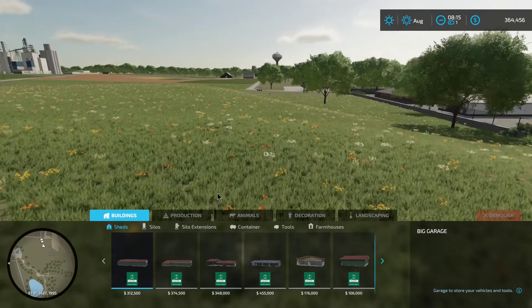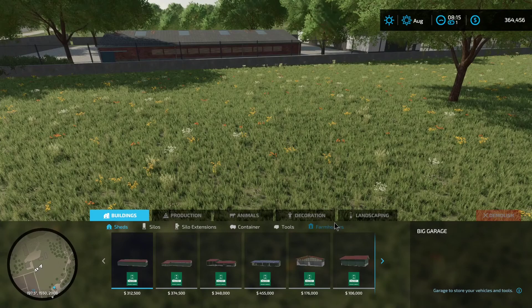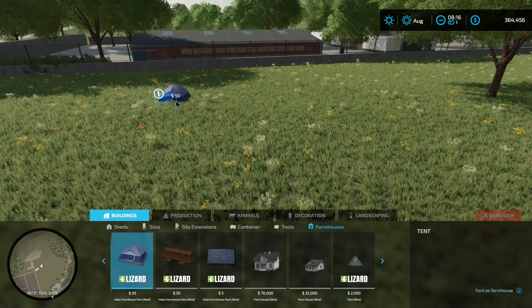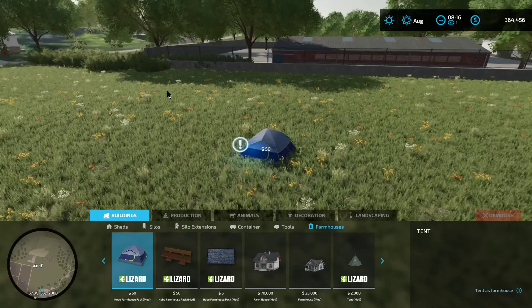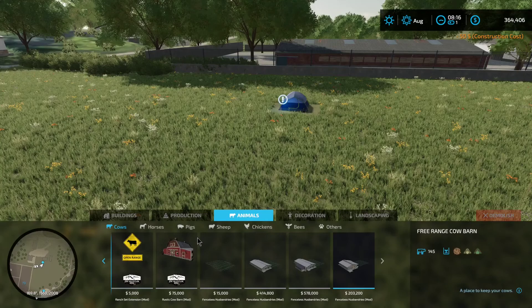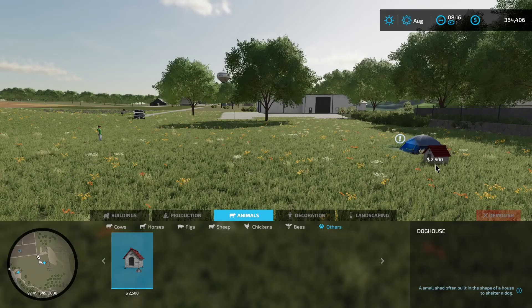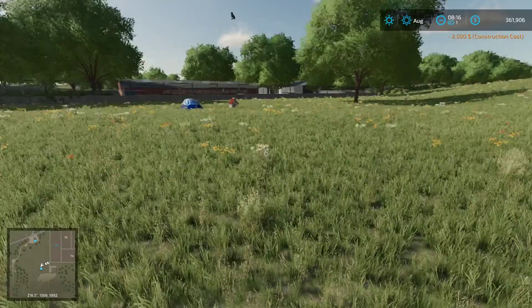Well, for now we're just going to stick a tent down here. Farmhouse — tent. Only $50, but I got to be smart with my money. Got a big loan to pay. Let's just stick it here. Animals — get a dog. We'll have the dog right here beside me. It's going to be a female dog, and we're going to name her Sadie.